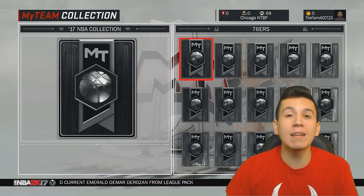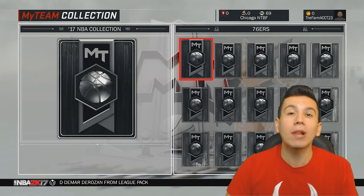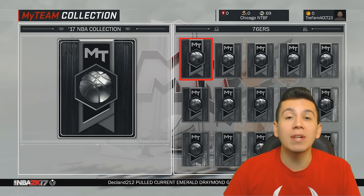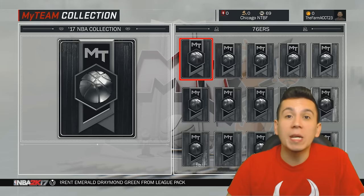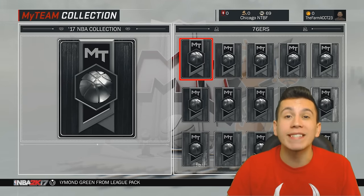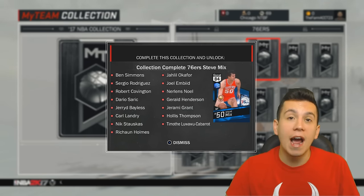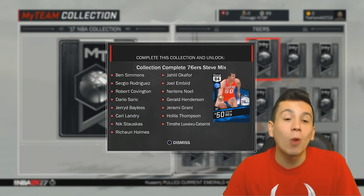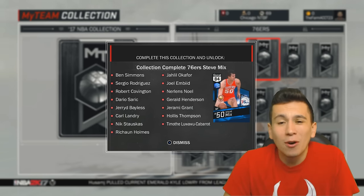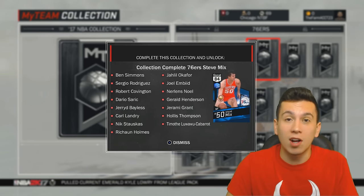I'm really excited because this year in MyTeam, we are going back to how it was in 2K15, where we're actually getting player rewards for completing collections. I just want to go over the best collections for you guys to complete. Obviously all of the collections would be good to complete, but some of them are a lot more worth it when it comes to the players that you receive. Like a team such as the 76ers — that's an okay collection, and it won't be that hard to complete because they don't have any really amazing cards. But an 84 overall Steve Mix, I don't know if that really excites anyone.